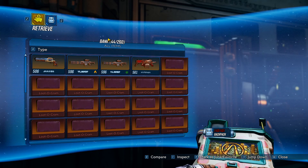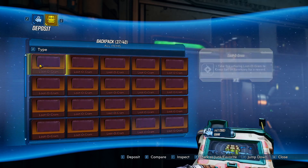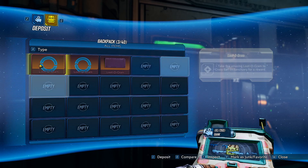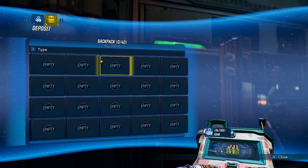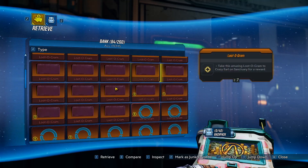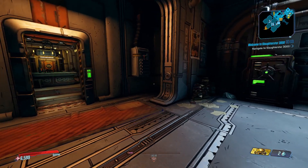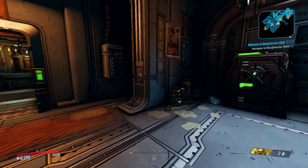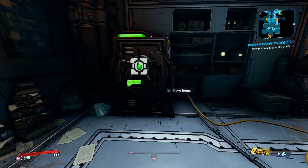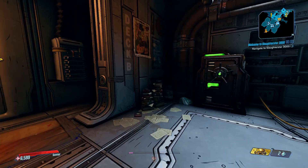Right here we can see we've got 44 out of 260 in my bank. What I'm going to do is go to my backpack and store all the loot-o-grams that I have. So as you can see, now my backpack is 0 out of 40. If we go to my bank, it's now 84 out of 260 — this is just full of loot-o-grams. Now that that's done, we're going to save and quit.